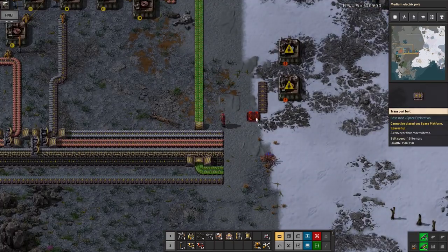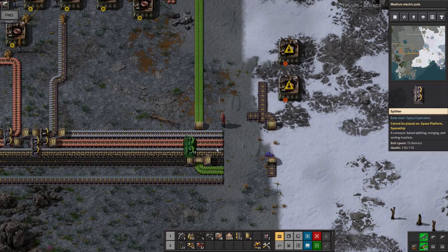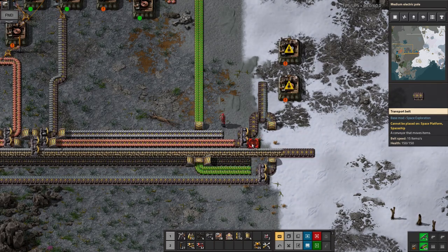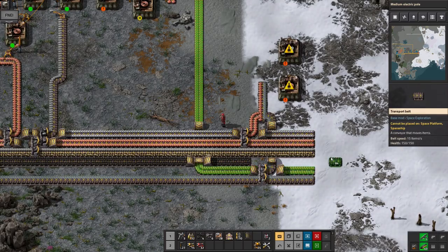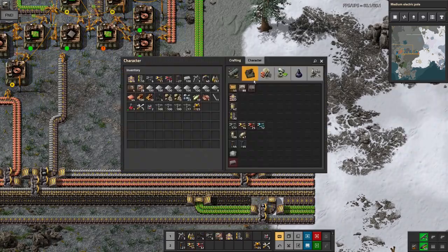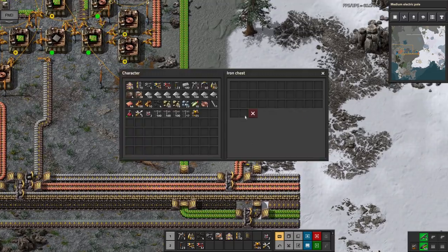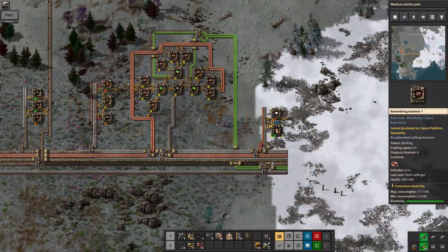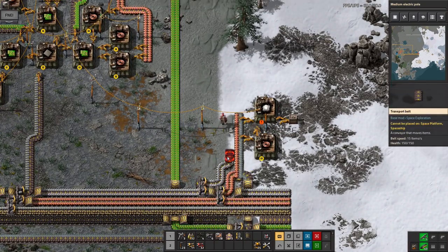Back to where I was before being rudely interrupted by the biter uprising — I was trying to get some lamps built off the bus. We need copper for the wires and glass for the actual lamp itself. So I hoped for just those two inputs, plus a box to put them in and power to the system. So now we can start making lamps.